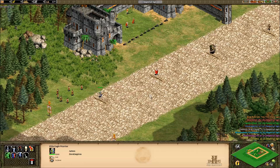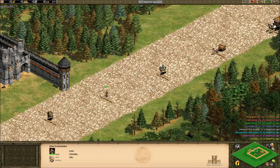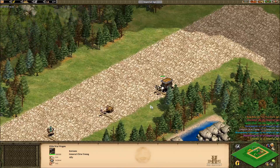In blue we have the eagle warrior, red is the king, green the mangadai, yellow is the woad raider, teal is the light cavalry, purple has the trade cart, and last but not least grey who has the war wagon.